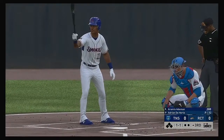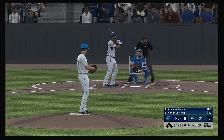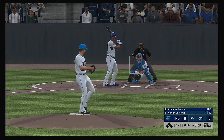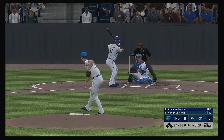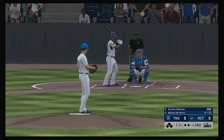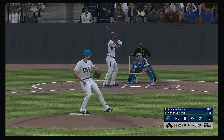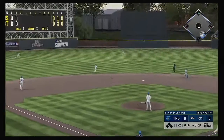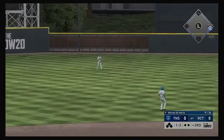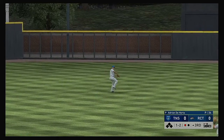Coming to the plate: Aramassade Iman, getting his first opportunity in this game. High fly ball out to straightaway center — Way is there and has it for the first out.